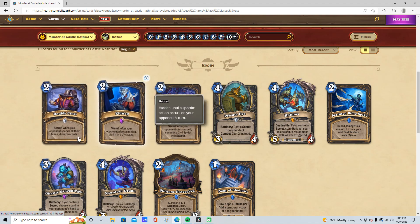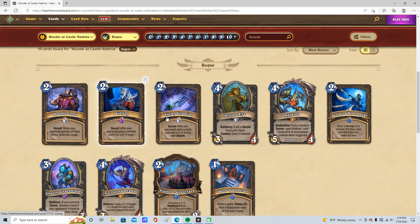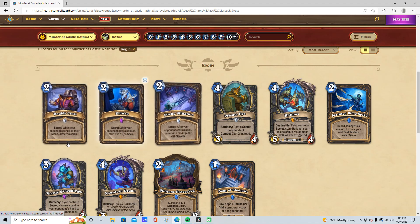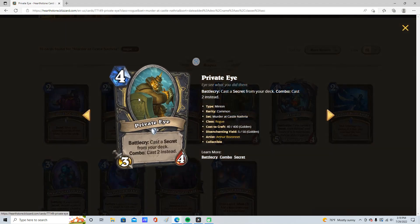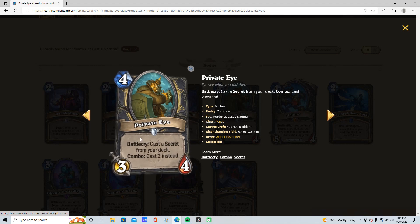If they're looking for it, they probably can't trigger them all on the same turn, which is going to help their legendary. But together they're really good, because you're bound to activate at least one if they're testing them all. And then 4 mana 3-4: Battlecry casts a secret, Combo casts 2. Very, very good — I'm giving this one 5 stars.